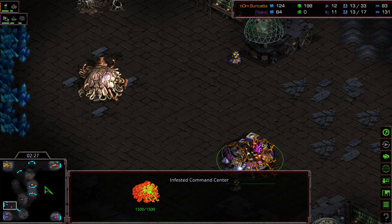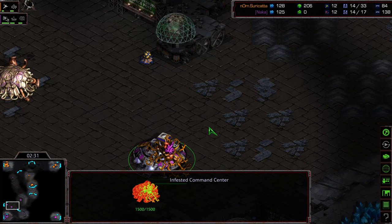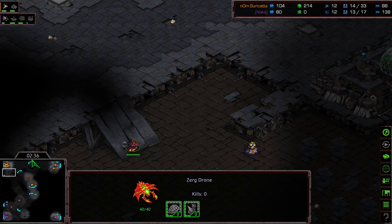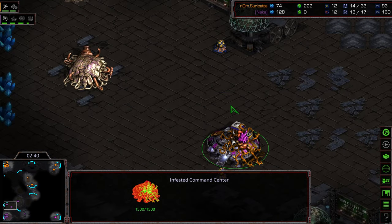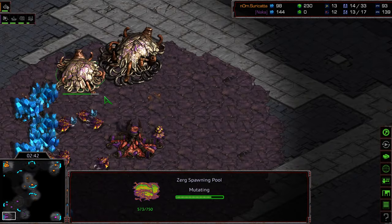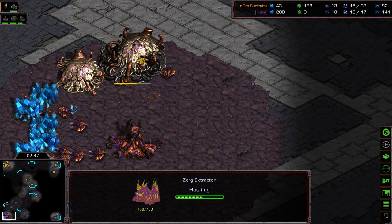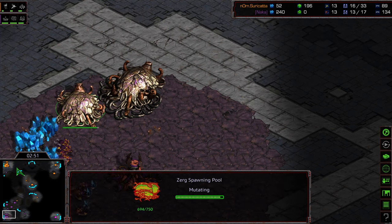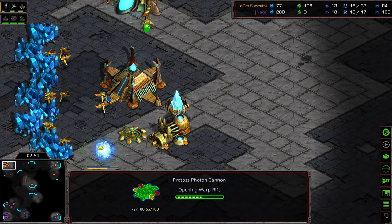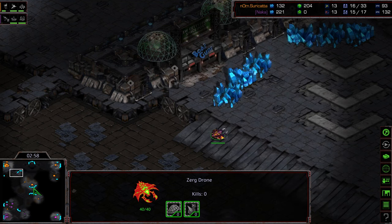Naka moving this Infested Command Center towards his front door — looks like he's drawing it back to potentially create a little bit of a blockade. We'll see if that ends up being a full seal. Maybe with a hatchery he can create a bit of a front door seal and get an advantage that way — at least put some Zerglings along the line to mitigate the surface area where Infested Terrans can encroach. Extractor up, spawning pool coming online.